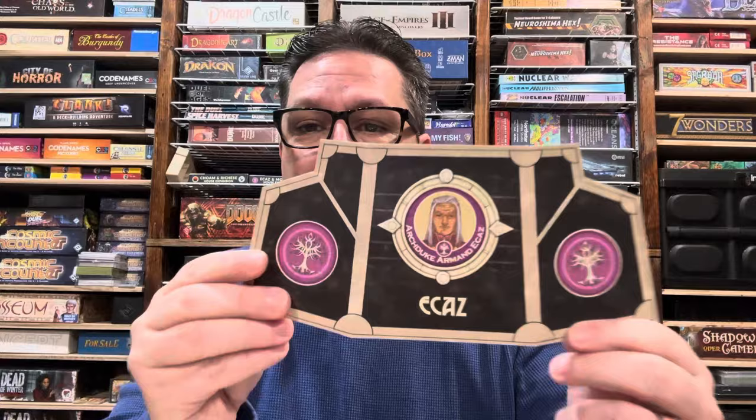Hey everybody, I'm Jack with Future Pastimes and I'm the designer of the Icaz and Moritani expansion, which is the third expansion for the classic Dune board game, the 2019 edition from Galeforce 9. In this video, we're going to be taking a look at strategy for House Icaz, one of the new factions.